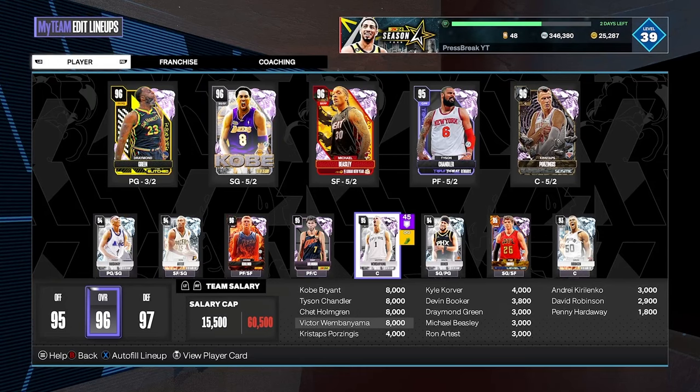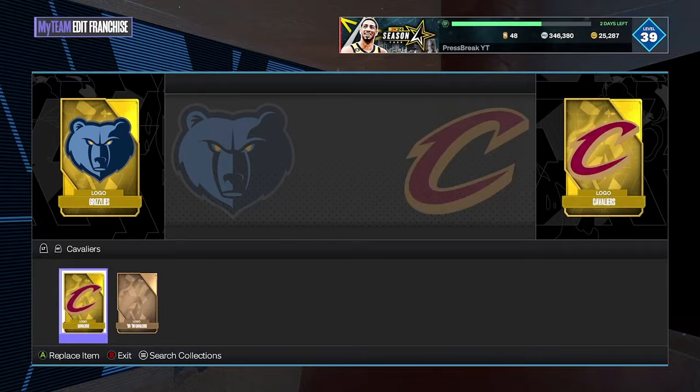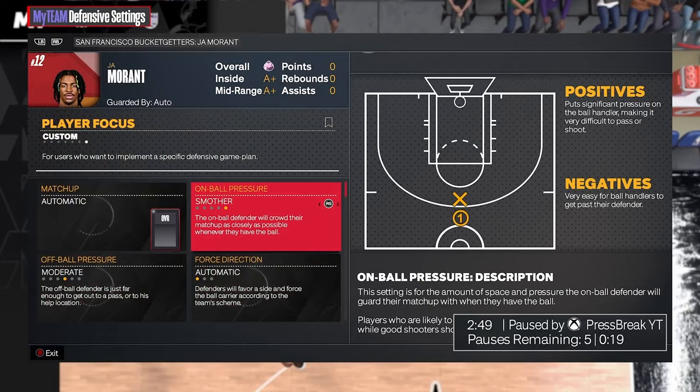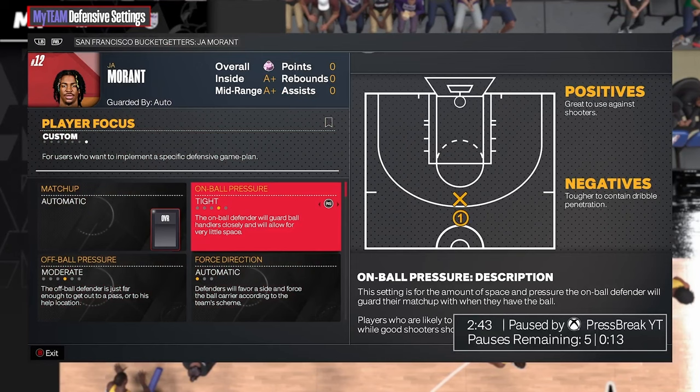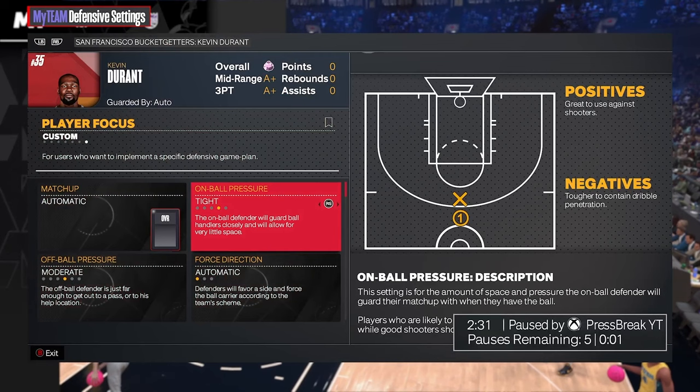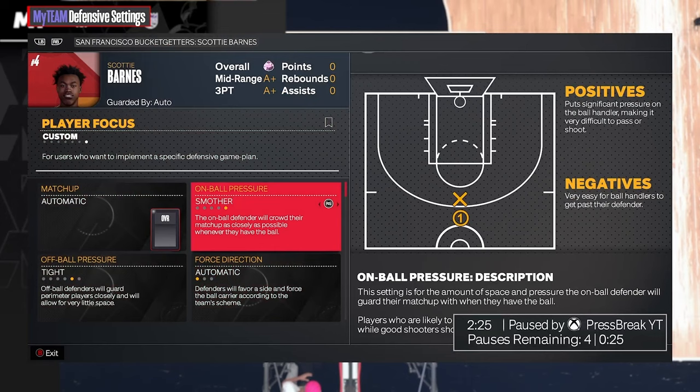Alright, let's hop into a game with this budget squad. Our opponent has pink diamond Ja, pink diamond T-Mac, KD, AD, and Miles Turner — a really good team. This guy is 78 and 34 so this won't be easy. For Ja, his release is kind of slow so I'm going on-ball pressure tight and off-ball moderate. T-Mac is a sniper so I'll keep smother and tight on him. KD has a slower release so I'll go tight and moderate.